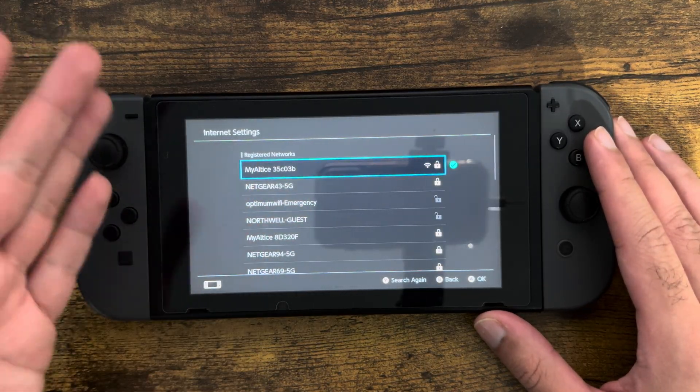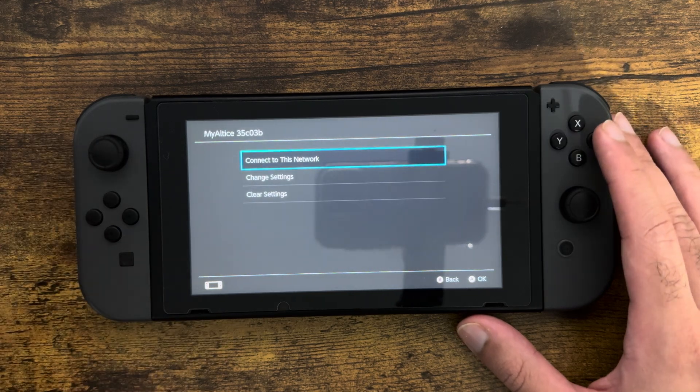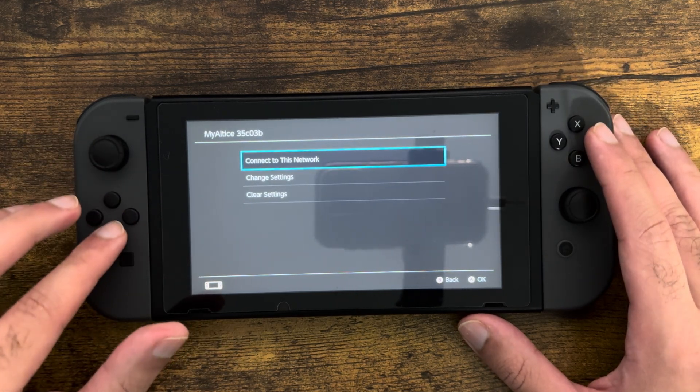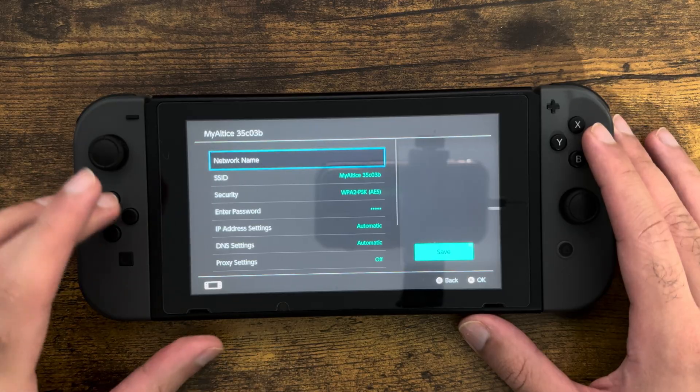Once you're in here, you want to click into whatever network you're connected to — I'm connected to that first one as you can see — and we're going to go inside of that. If you haven't connected, obviously connect to it, but I'm going to go into Change Settings.